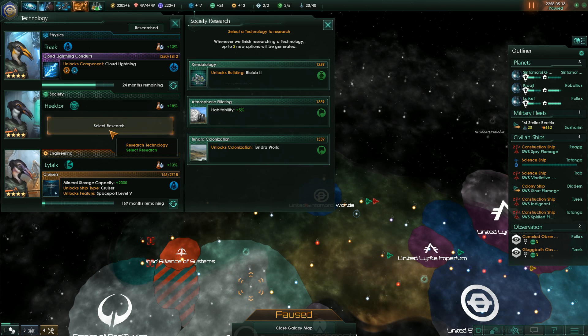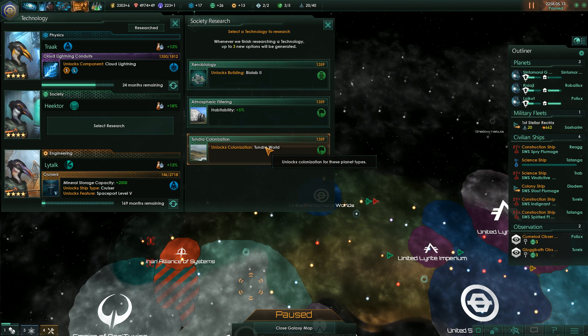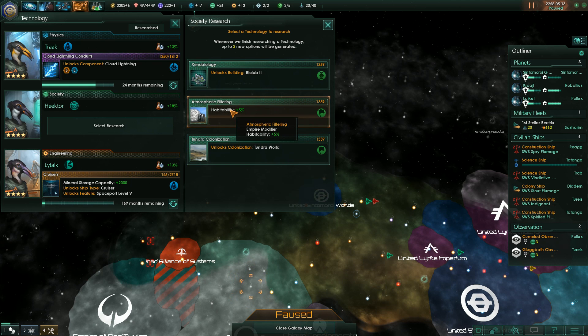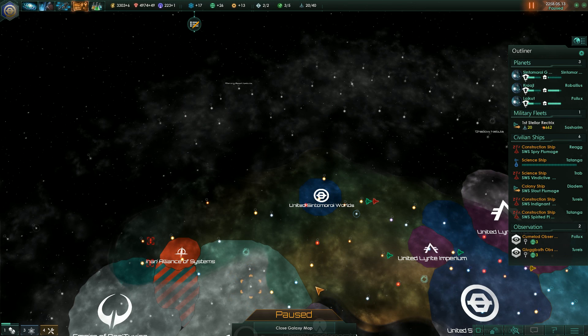Society research. Biolab. Unlocks Tundra World. I think Tundra World would be very nice. So let's go for Tundra World first - 44 months on that. Unpause.